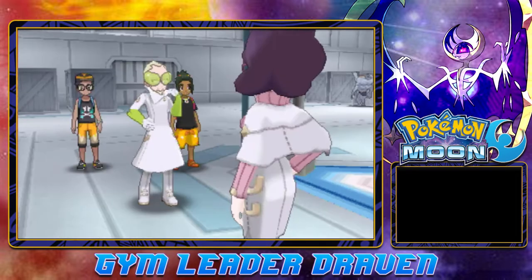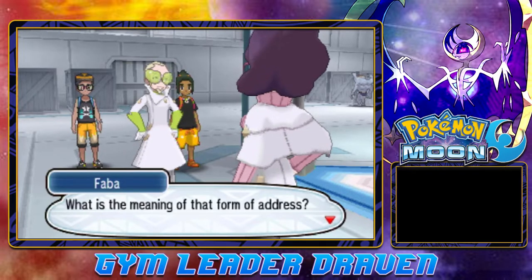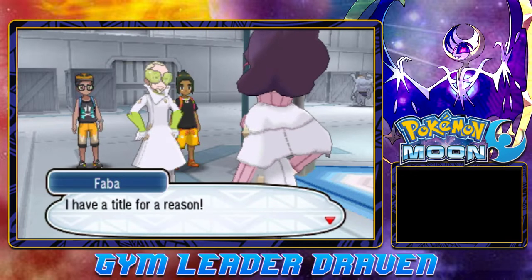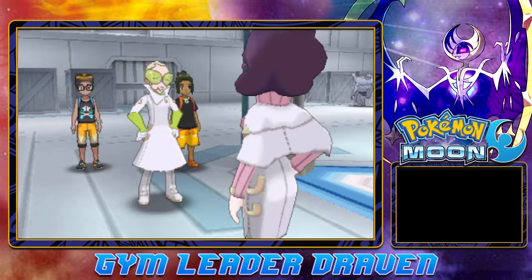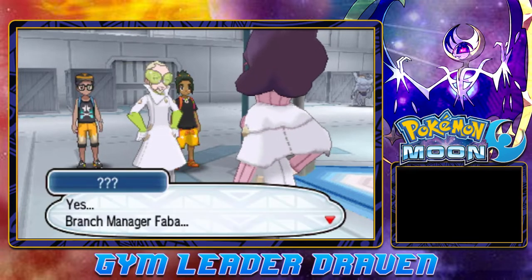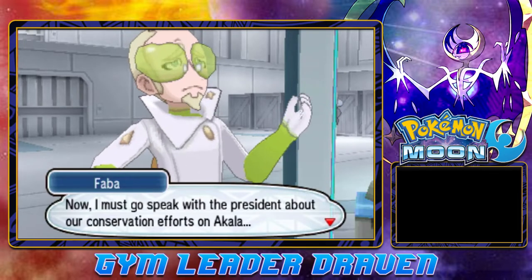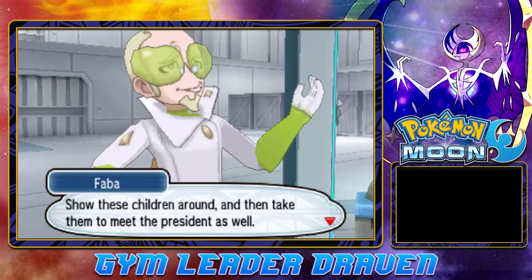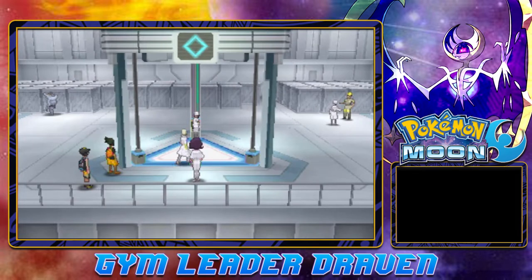Someone calls out to Faba and he gets annoyed: 'What is the meaning of that form of address? I have a title for a reason — how else will anyone know how important I am?' It's Branch Manager Faba. He says he must speak with the president about conservation efforts on Akala, and instructs the employee to show these children around and take them to meet the president as well.